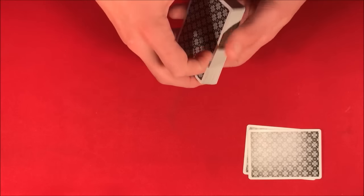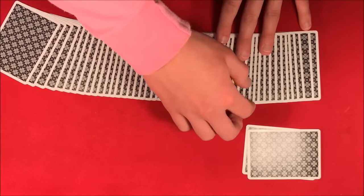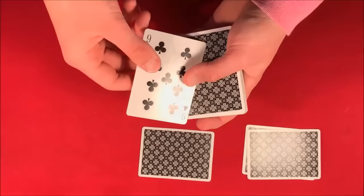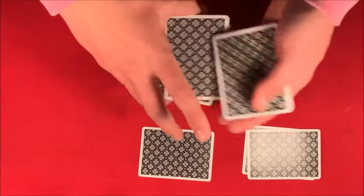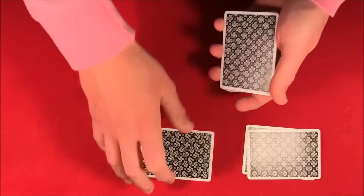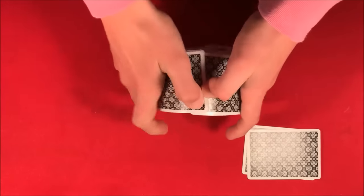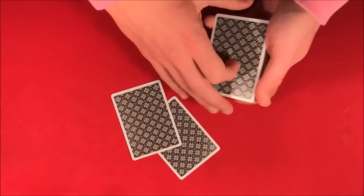Alright guys, today I'm going to get right into the performance. The spectator starts off the trick by picking two random cards from the middle. In this case we're going to take the first card, the nine of clubs, and place this somewhere in the middle of the deck, get it mixed up like this. Then we take the other card — let's say we have the jack of diamonds — and lose this into the pack and get it shuffled.